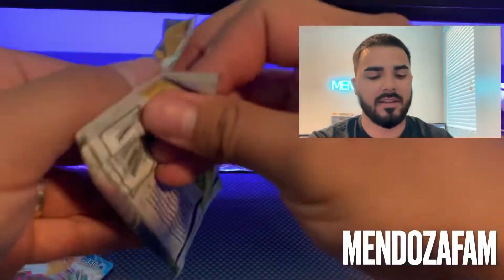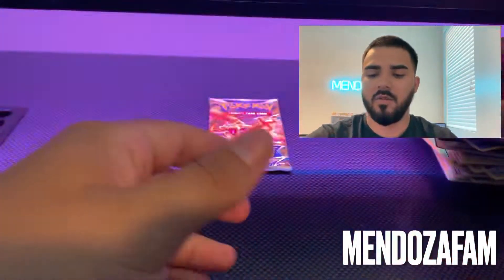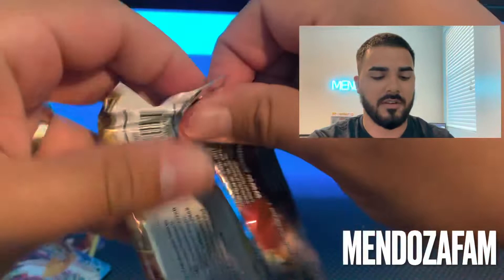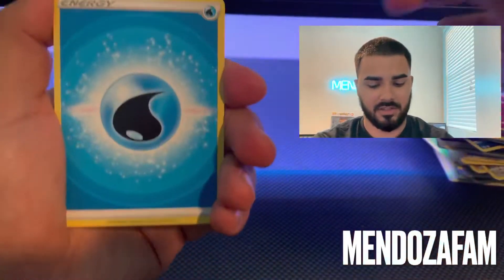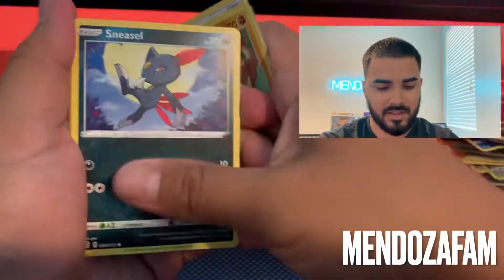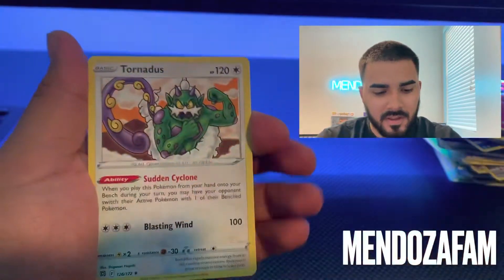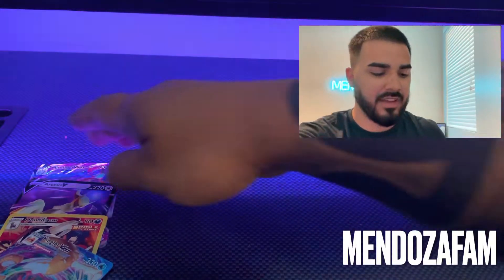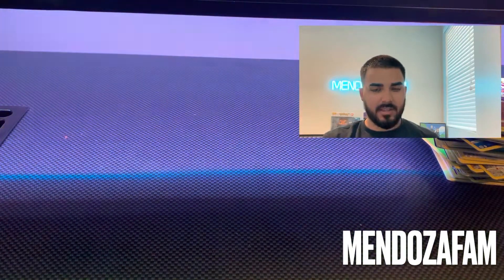Two more packs left — we're not going to show which color the code is. Last pack magic. Come on, something good! Kingler — okay, Sneasel, Lucario, and a Tornadus non-holographic. That was 30 packs total.